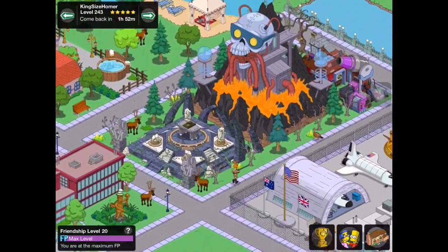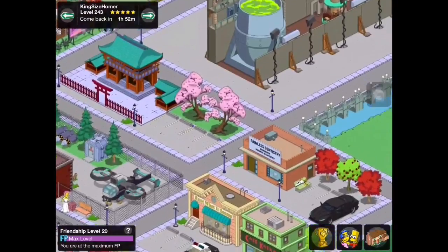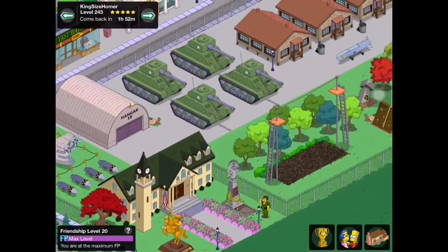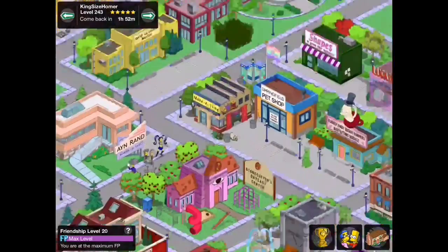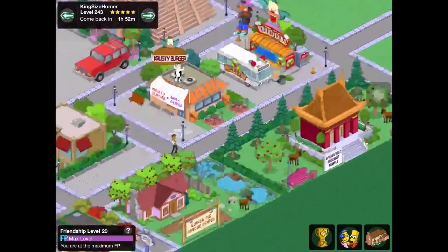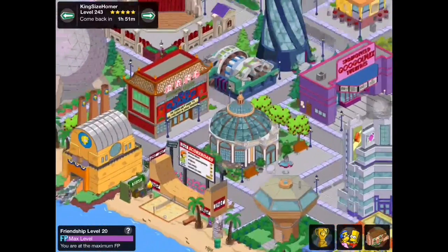We've got some more buildings, just some random shops and stuff. His space center themed area over here is quite nice. We've got some more buildings and we're back near the Rean Education Center. He's got a really nice design for his military area — really cool, he's ready to defend his town. We've got some more random buildings, giant blob Homer, more shops, a little Brazil area, Safari casinos, and Duff Gardens which I'm not sure he's finished yet. This area over here is really nice because of the trees — it just makes the area pop.